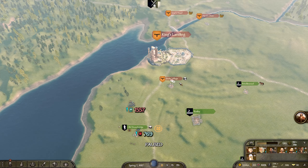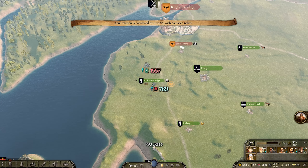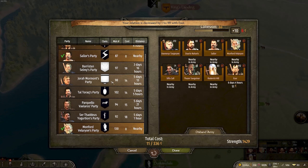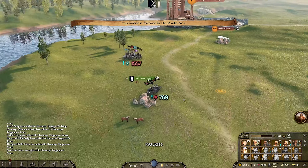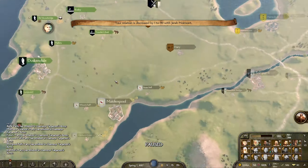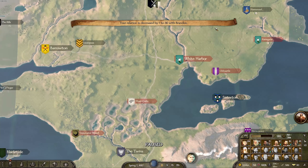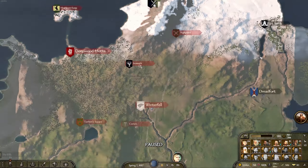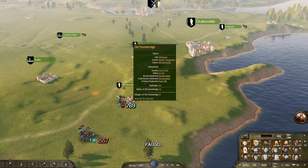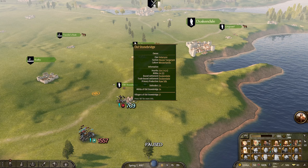We're going to end the episode right here and leave this big battle for next episode. I'm going to ban Barristan's party because I can't command him independently, and then bring up the largest army we have ever seen to fight this huge battle against the North. I'll take King's Landing back then guard north - take the two castles guarding the North, White Harbor, Old Castle, Ramsgate, then probably peace out with the North and refocus on the Lannisters to burn Lannisport and Casterly Rock to the ground. There's probably about two to three more episodes left in this series.